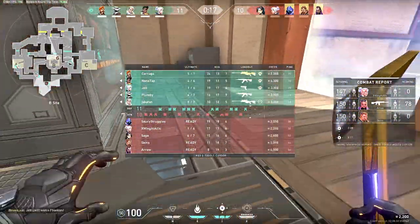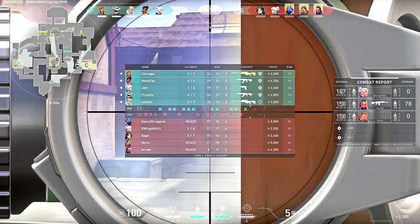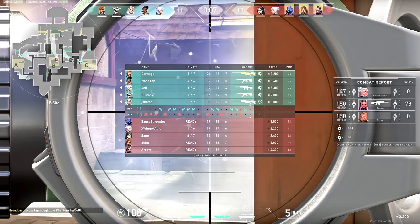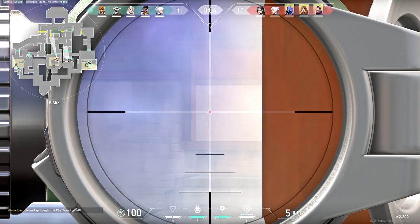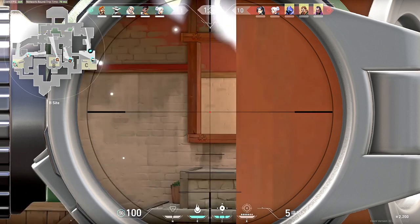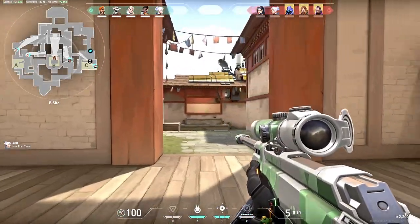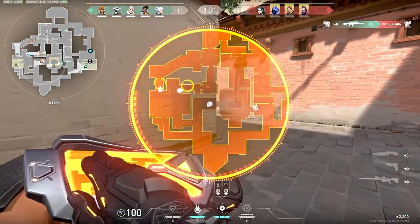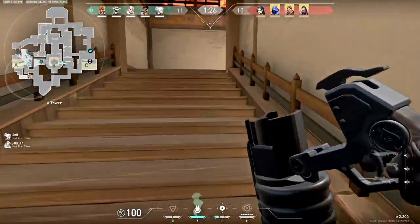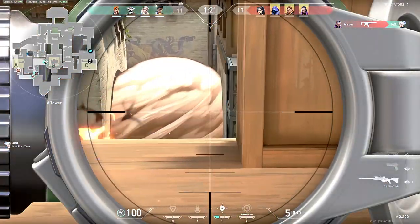This can be post-plant Molotov lineups on the bomb so that after your teammate plants you can toss it down so enemies can't defuse, or when you're pushing in you have a lineup to clear some area of site. On Bind, if you're pushing out of hookah there's a really good lineup that gets all of cubby so your teammates don't have to worry about it. On defense, if you know where the enemies are and you have a lineup — especially after they've taken a site — it can be insane.